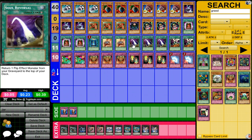Soul Reversal is a quick play spell card. Return a flip effect monster from your graveyard to the top of your deck. There is a lot of draw power in this deck — normally I would say going to the top of your deck is kind of slow, but there is so much draw power in this deck that doesn't matter. Of course there will be times you activate it and won't draw it until your next turn, but a lot of the time that just doesn't matter. It's really good for getting back your flip effect monsters.